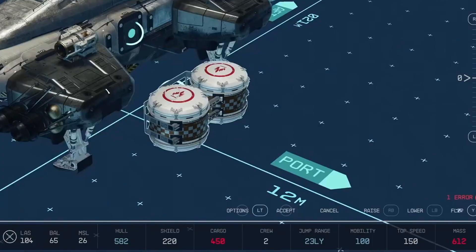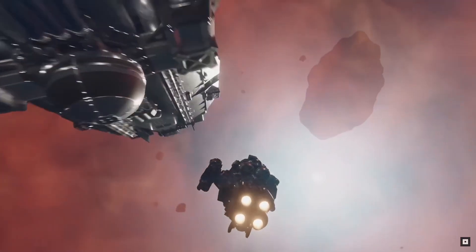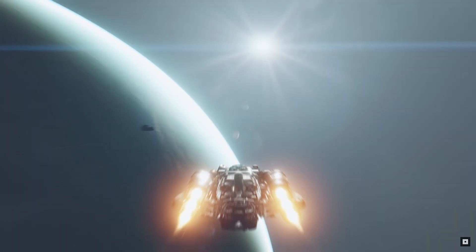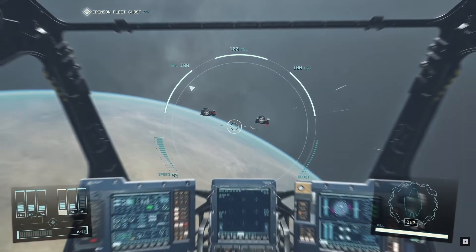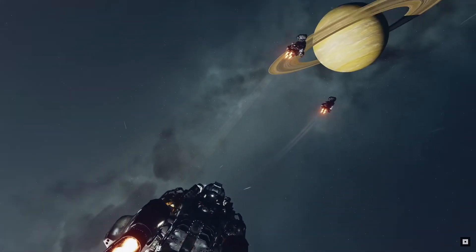We can see many stats on the bottom of the screen which gives us a lot of information. LAS is at 104 — this is your ship's laser weapon damage. BAL is at 65, which is your ship's ballistic weapon damage, and MSL is at 26, which is your ship's missile damage. I'm sure that different damage types will be more effective depending on the types of ships you'll be facing. Laser weapons will punch through shields more easily, whereas ballistic weapons will do more damage to the hull of the ships.